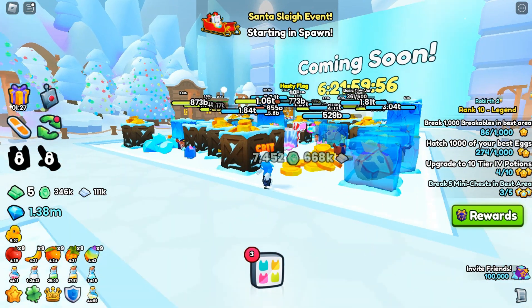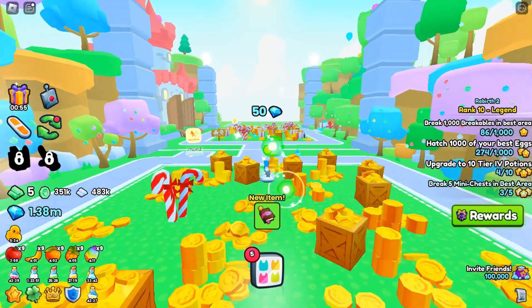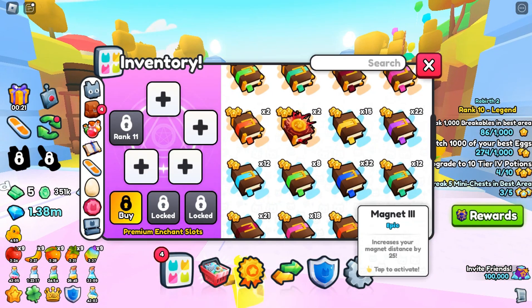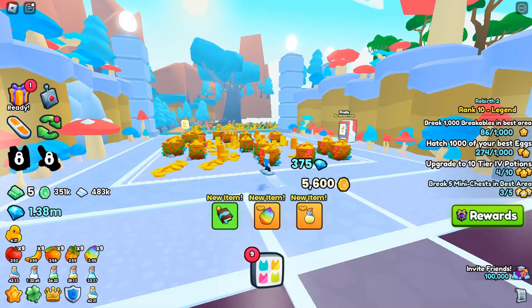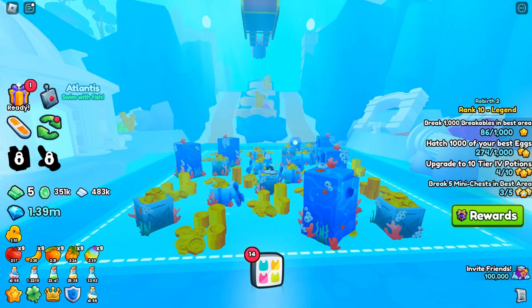It's starting to spawn — we gotta go! Santa spawns and just drops items around the map. I kind of doubt we can get a huge from this, but to make sure I don't miss anything I'm just gonna turn on some magnet enchants. We gotta catch up to Santa, but we got a legendary item — two actually! There he is, there's the man.